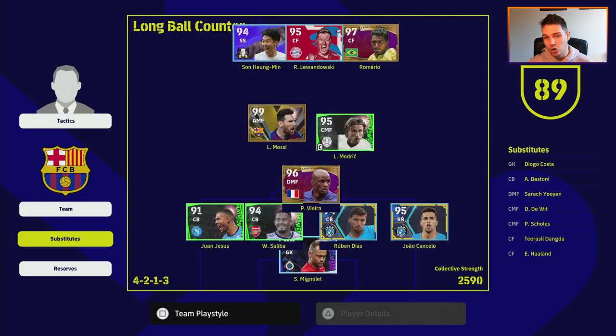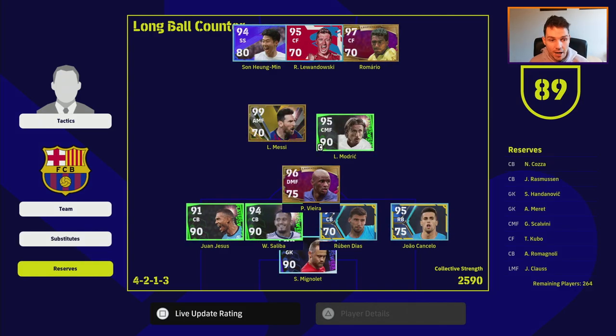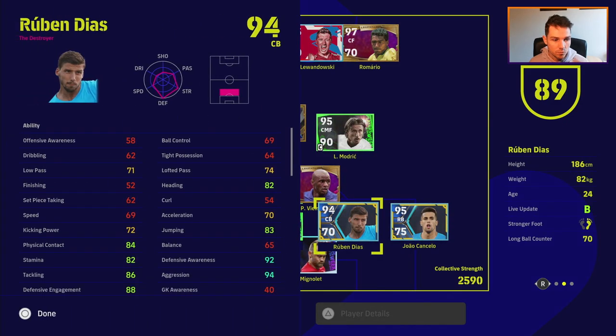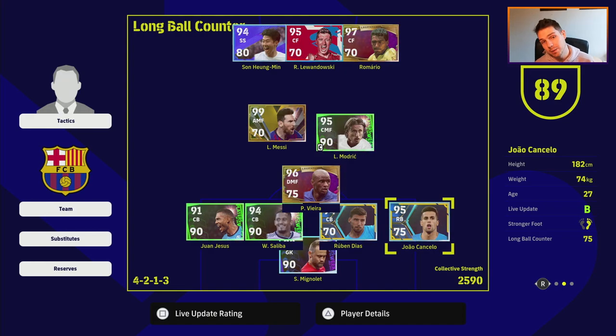Pay no heed to my 89 team play style proficiency — my camera is covering it. The team play style level is at 89. I don't play long ball counter myself, so a lot of my players aren't trained for it. Players like Ruben Diaz, Viera, Messi, Romario, and Cancello are starters in my wide formation, which is why Ruben Diaz is at 80 and Cancello is at 88.